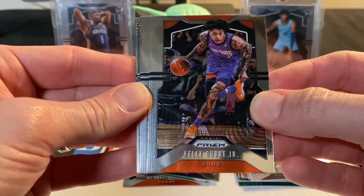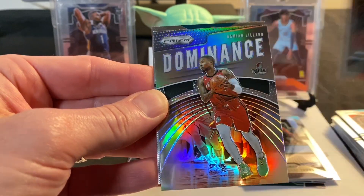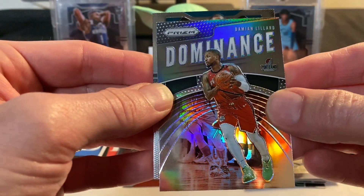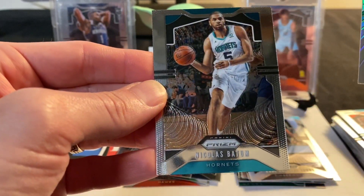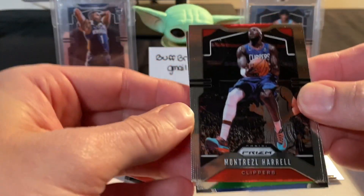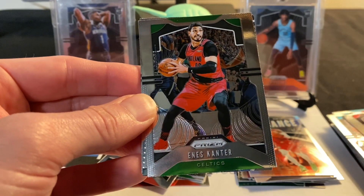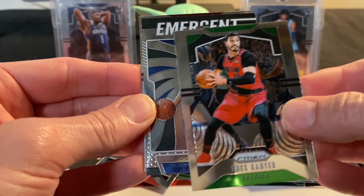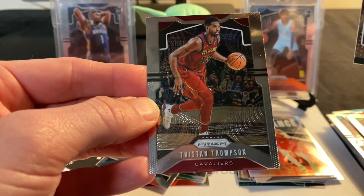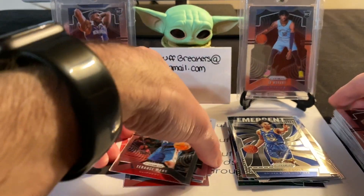Tyler's pack has something shiny too. Kelly Oubre Jr., Terrence Mann rookie card, Damian Lillard, and a Damian Lillard silver Prism Dominance, and a Nicolas Batum. Matthew's pack has Montrezl Harrell, Enes Kanter, an Emergent Jordan Poole, and Tristan Thompson.